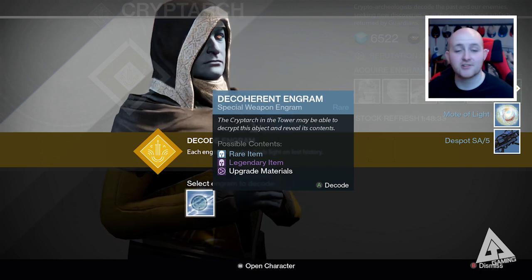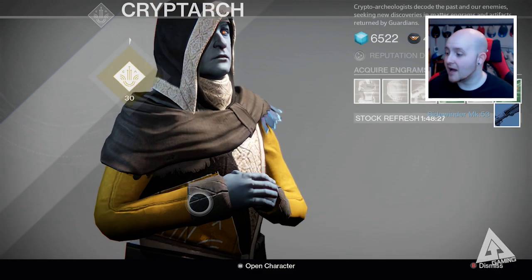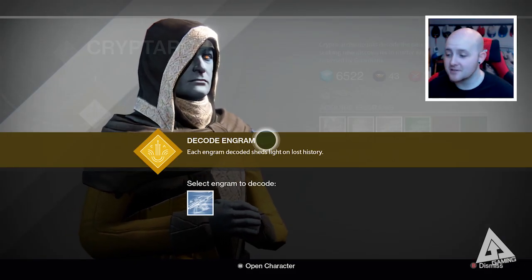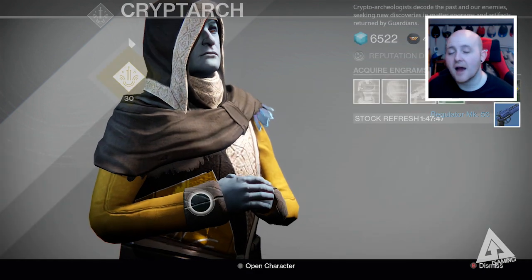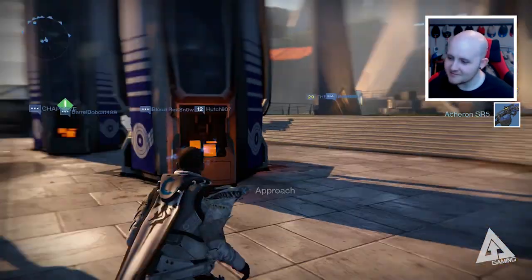Mote of Light again — so two Motes of Light and a Strange Coin, not too bad out of around 18 to 20 engrams. A Sidewinder and mark 53 as well. It's not over yet — I have two more, so I'll have to make two trips back to the postmaster. First one grabbed from the postmaster — primary weapon and nothing there. And the very last one — come on, purple! No. Okay, fine.